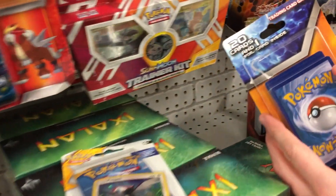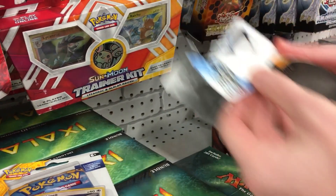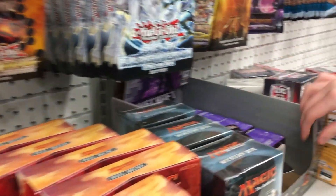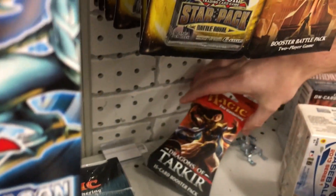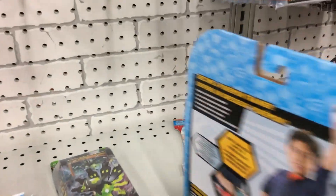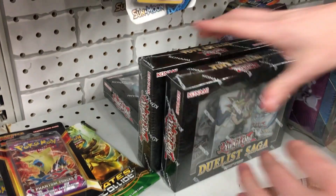We have the nice little 50 cards and one foil card inside. Looks like someone tried to look inside there — can we see anything? I'm not going to open it up any further. If you guys could tell what card that was, let me know in the comment section. What do we have back here? Some Magic, a Fates Collide starter deck, a Primal Clash booster pack, some Roaring Skies, some Fates Collide, Phantom Forces — Phantom Forces is one of my favorite sets of all time.